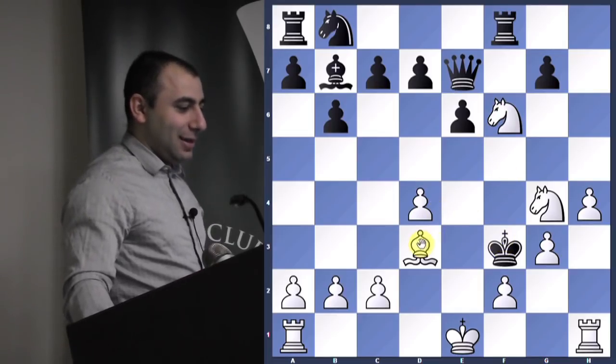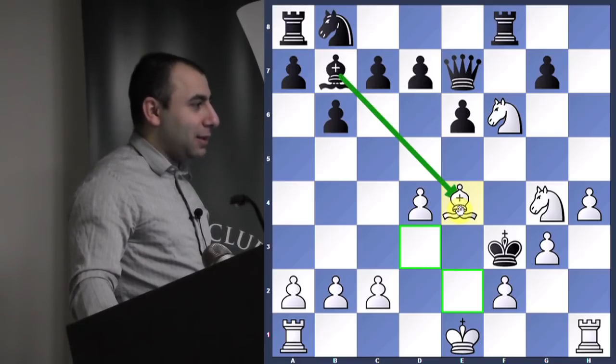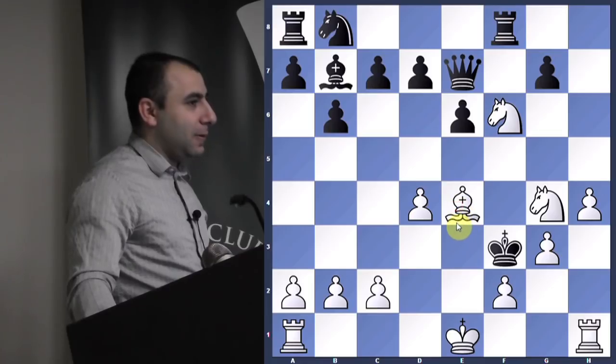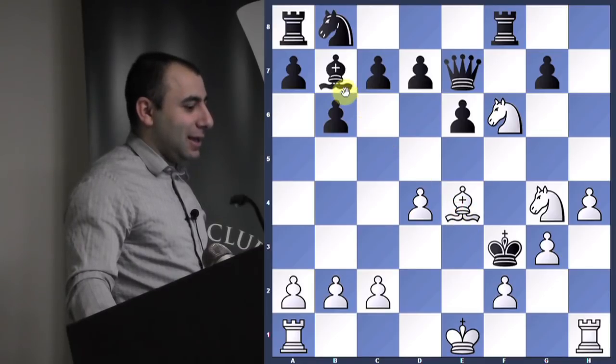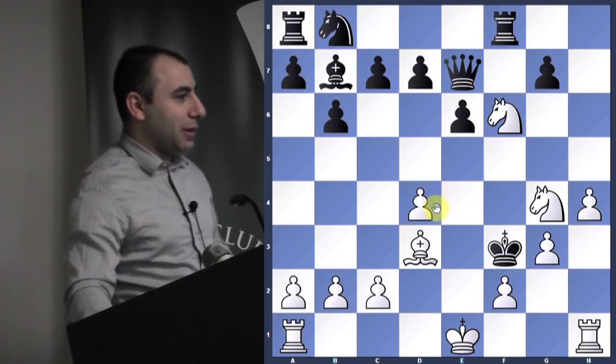e4. Bishop e4 actually would have been checkmate, but there's a problem — the bishop takes you. So otherwise it would have been a very nice checkmate idea. What would be a better move here?